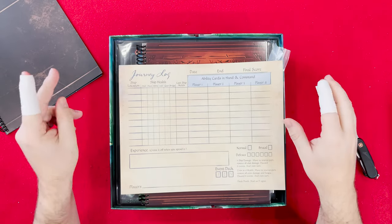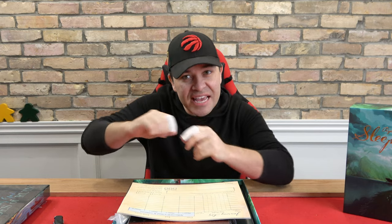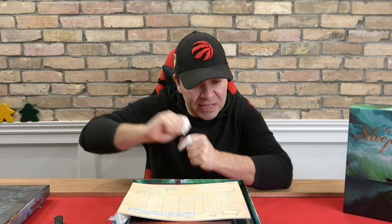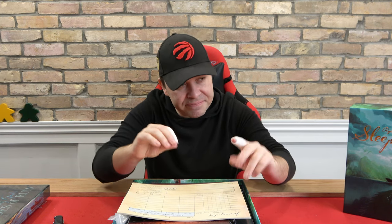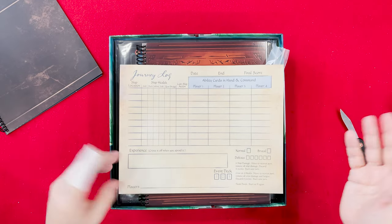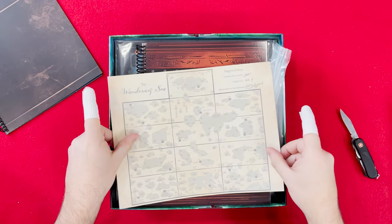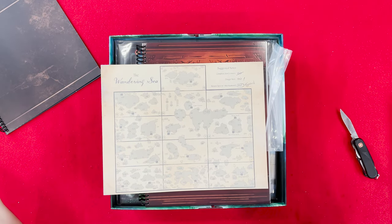We got our little player logs. They're selling this whole 'I feel like I'm on a journey' feeling — like I need to get a pencil and whittle it down, or use charcoal. These are your player aid sheets, and on the back of them there are references to the island. I guess this is what the map looks like.